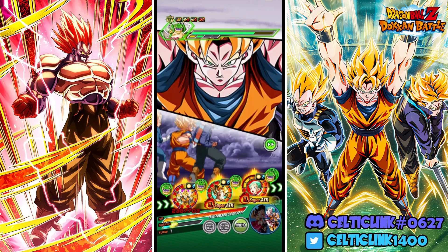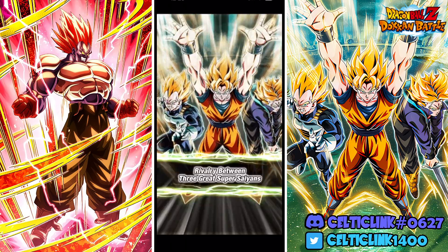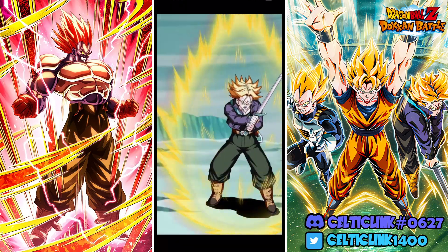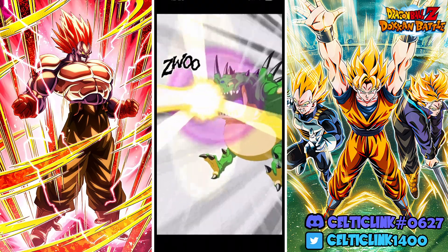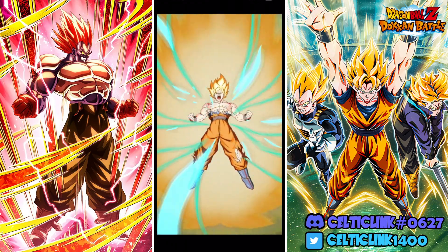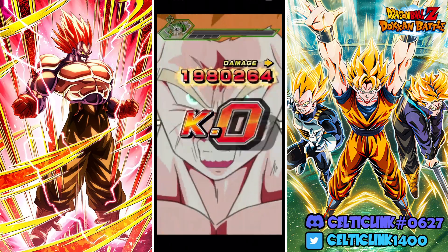There's a 50% chance for each normal to proc. We do proc at least one extra super, and with each of those they are raising attack and defense for three turns. So as long as we get at least one extra super we'll be able to continue their stacks. SBA Goku is not doing too bad either — we did bring him because he is one of the best partners for them.